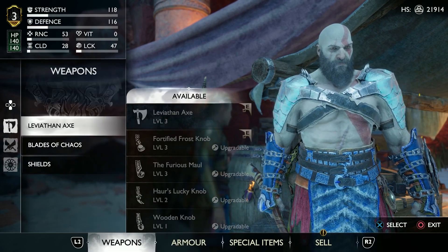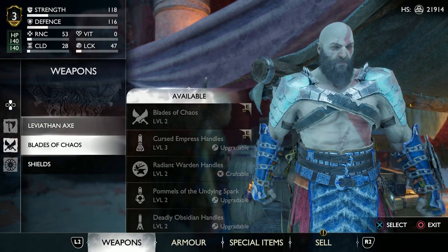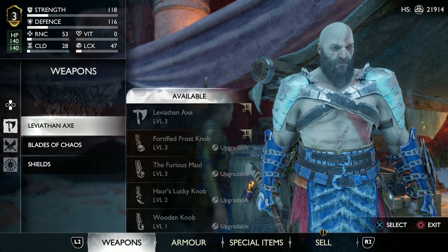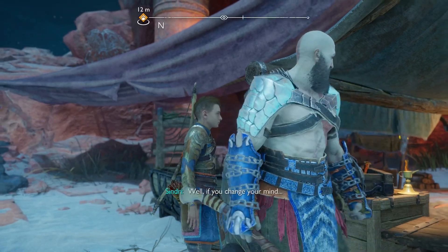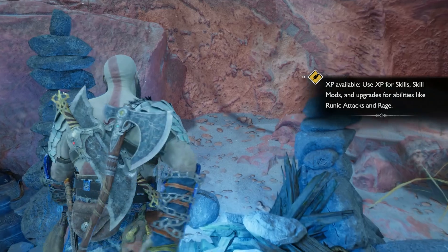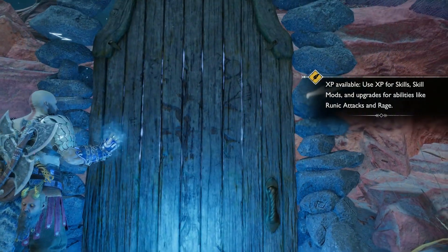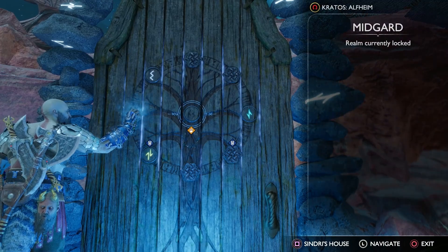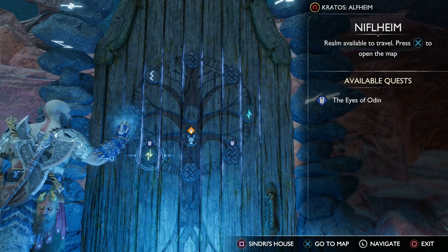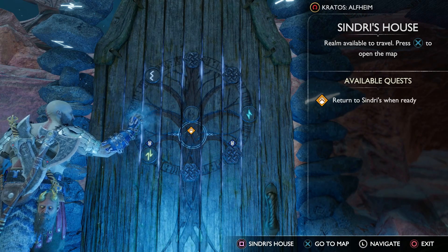Let's see. I can upgrade and I probably should, right? Just trying to think. Okay, I'm not going to upgrade anything just yet. Let's head back to home, basically — that's where we need to go. We finally did all the side quests, so we're going to go back to Sindri's house. Niflheim. And this one was Final Fun, which we've done. Okay, cool, let's go.